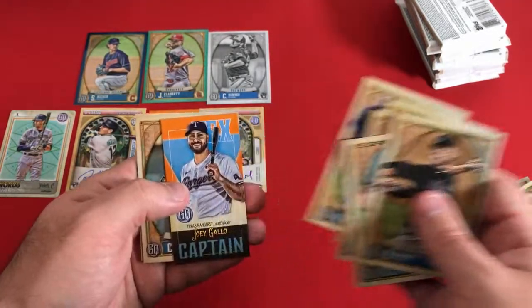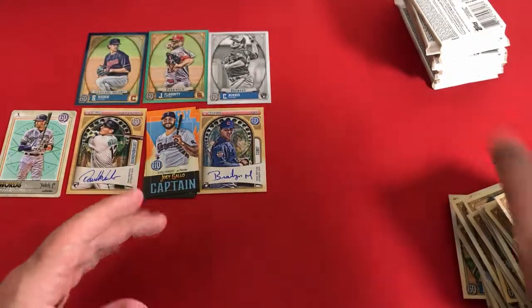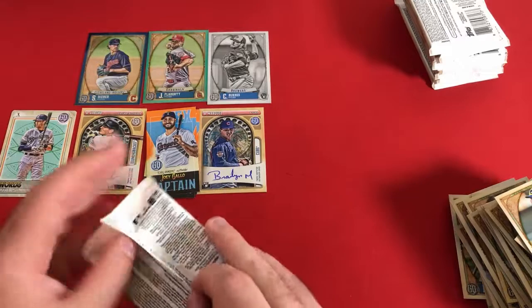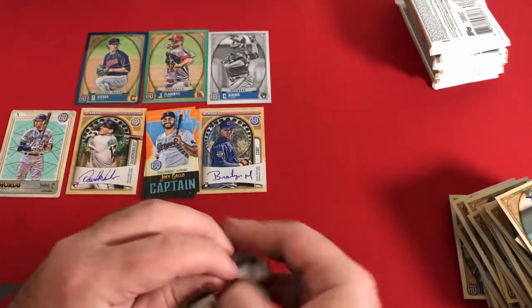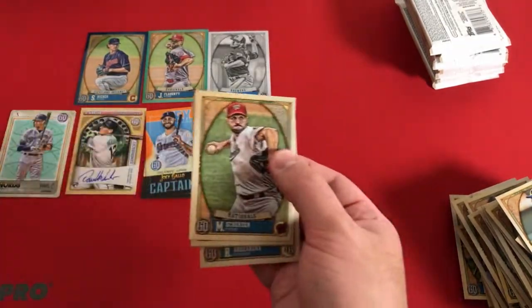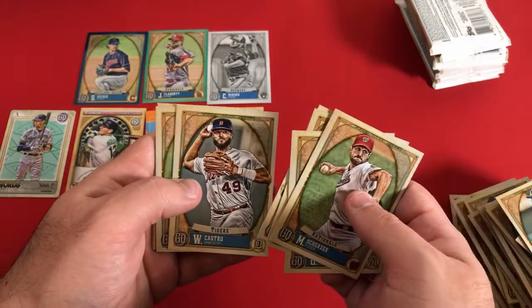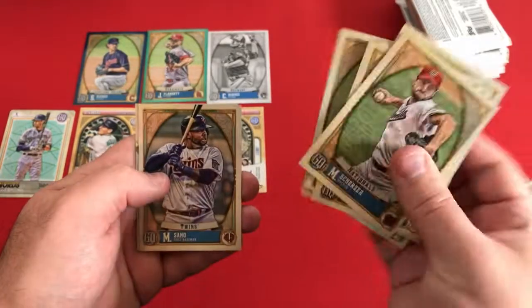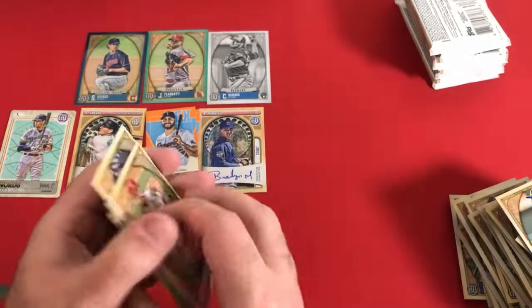Very excited for all of those. And another captain — Joey Gallo. I think that's probably all the captains we're gonna get. Jake Cronenworth's a nice one. Still have at least two more Tarot of the Diamond cards coming. Max Scherzer, Gary Sanchez, Leody Tavares, Acuna, Willy Castro, Santiago Espinal — I was trying to remember that guy's name — Randy Rosario on the back. Probably just a nothing pack there. Didn't see any masks or certain patches that would give away a big parallel.